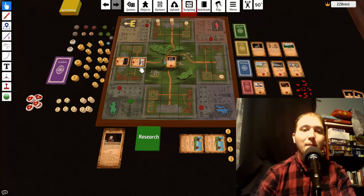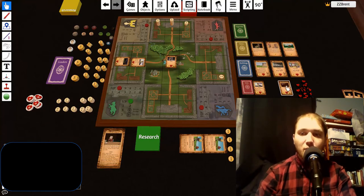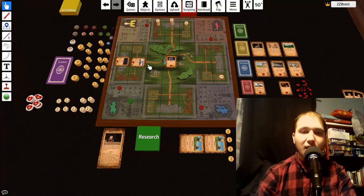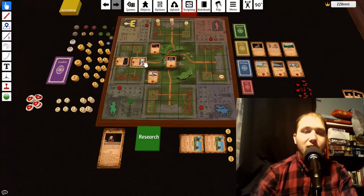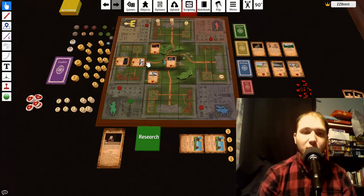Units always move their maximum amount, but stop whenever they can attack an enemy unit. If one of their units has multiple targets, it chooses them in clockwise order — first the unit directly in front, then clockwise from there. For example, an archer would attack a fighter first, then once the fighter is dead, attack the next unit clockwise, and so on. This is the standard attack priority for all enemy units.